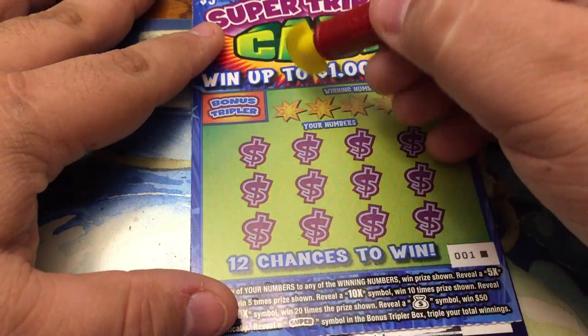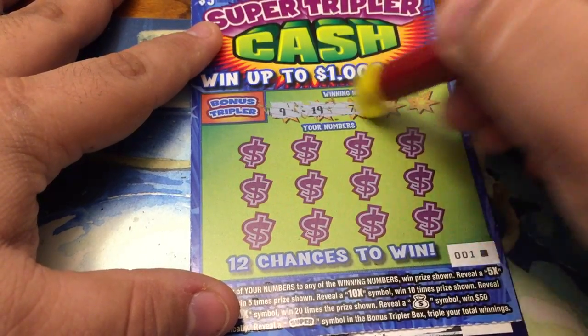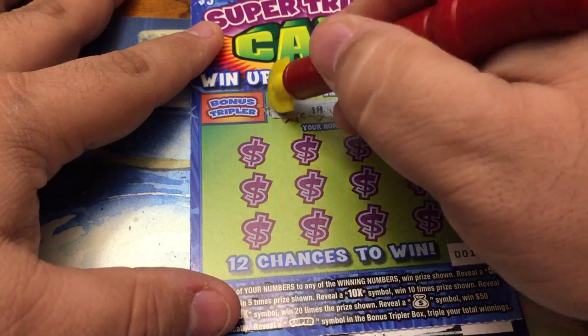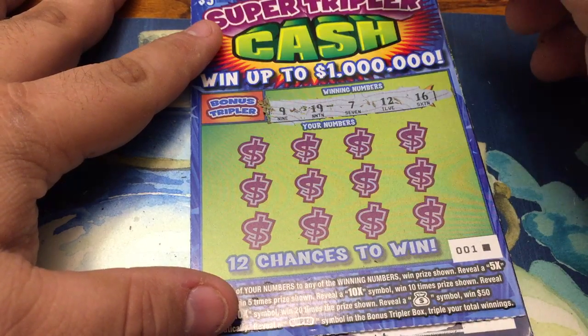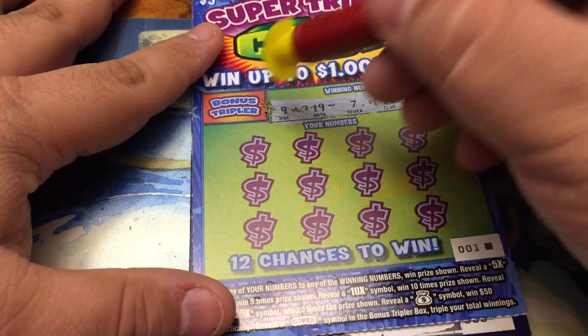Let's scratch off the winning numbers: 9, 19, 7, 12, and 16. So we have 7, 9, 12, 16, 19 — all low numbers.